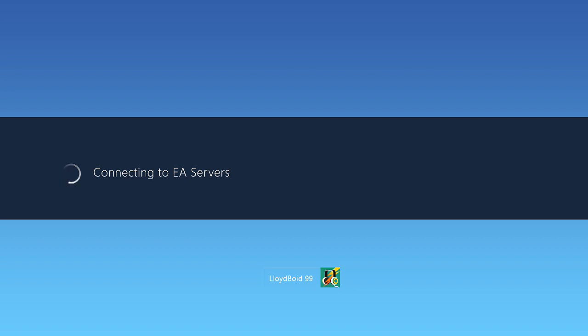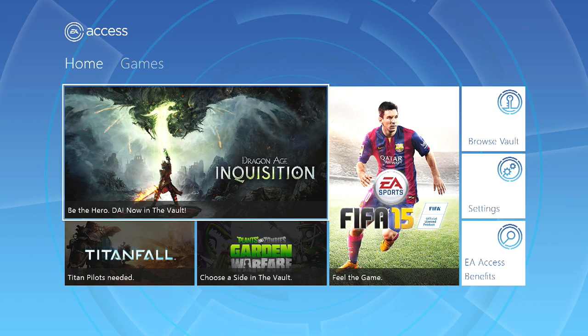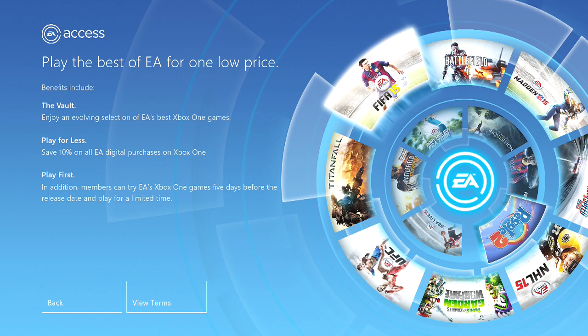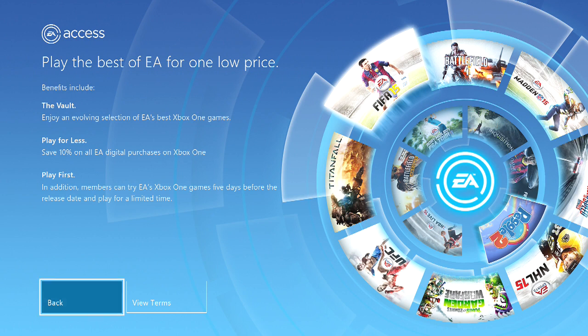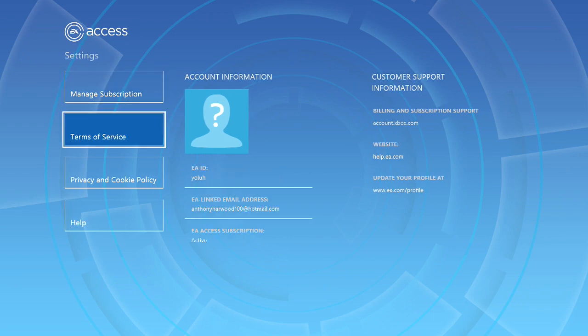Once you connect to the EA server you might have to put in your Hotmail for the account and your password to log on — basically your web app details if you've ever been on that. You can see you get 10% off purchases, so you get 10% off FIFA points. Hopefully coin sellers will be stopped in this game and then hopefully FIFA points will actually have some sort of value.